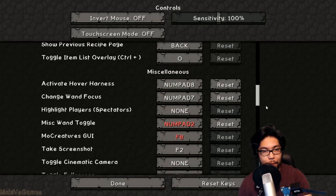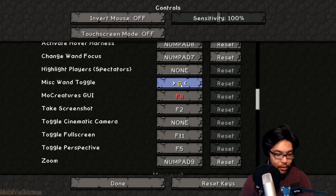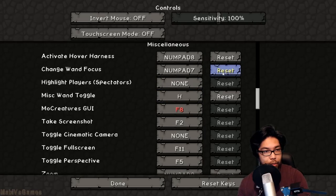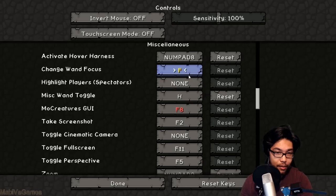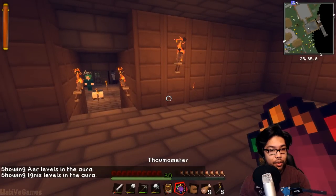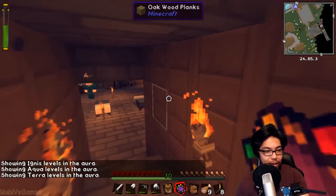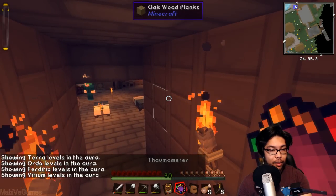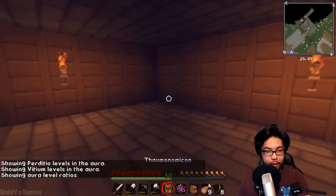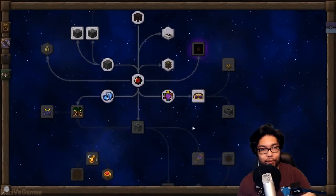Let me find the Thaumcraft keybinds in miscellaneous. Here it is - I'll put H for the wand toggle and J for focus. Pressing H: showing air levels, showing Ignis, showing Aqua. You can see in the top left - depending on the chunk I'm in it's gonna tell us the power levels of the area. We have literally zero Vitium levels which is awesome - these are all of our aura ratio levels.